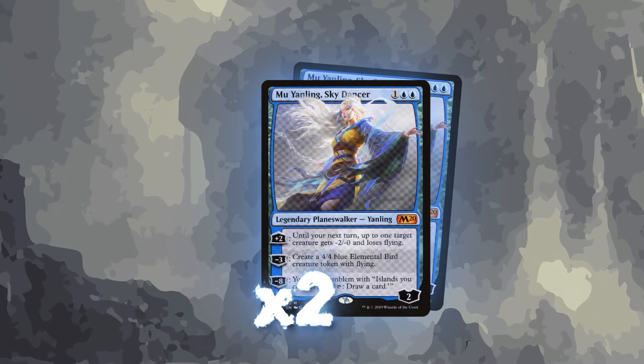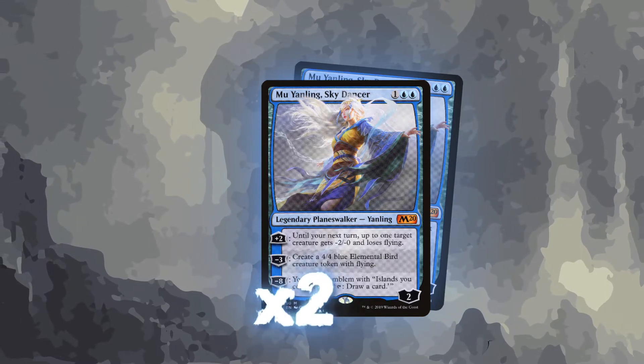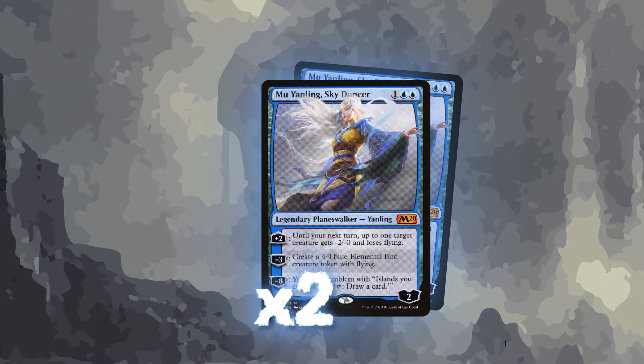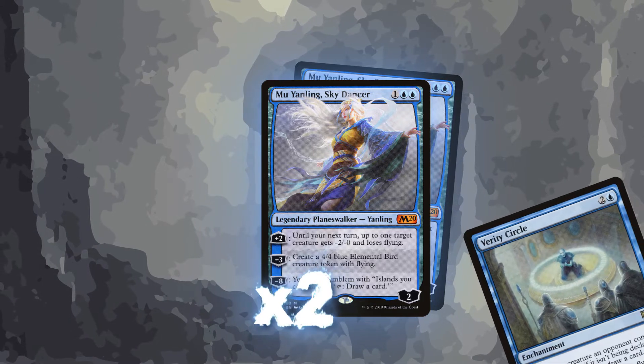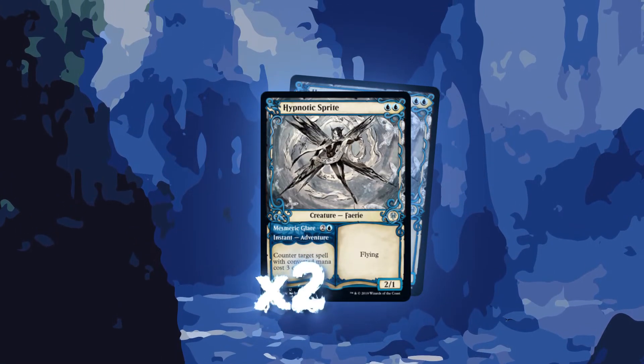Lastly for the non-creature package, we are running two Mu Yanling Sky Dancer. This planeswalker comes down on turn three, slows down our opponent's attacks, can gift us with big finishing flyers, or can ultimate and give us the best card draw engine — which can happen. There's also a hidden synergy by grounding an opponent's flyer, only to tap it down with Verity Circle to draw a card.